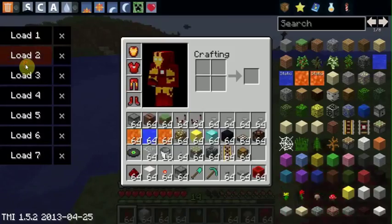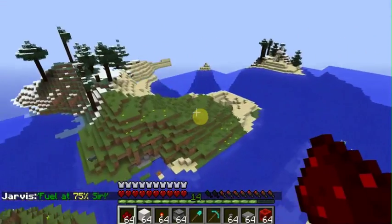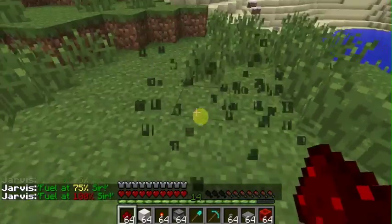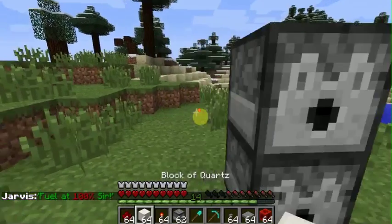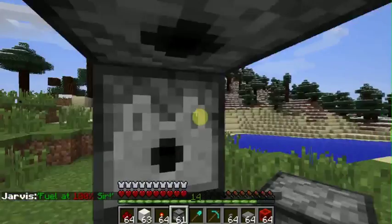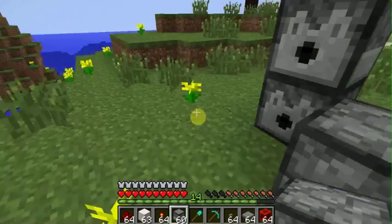First of all, you just pick a spot. I'll just pick — I have to find a flat place, kind of flat at least. Okay, this one. So you start off with a dispenser. You put it here, you put another one there, you put one here. One of quartz or whatever building material you want to use — you put that there. And you put one dispenser here or there.